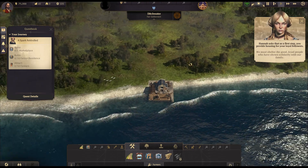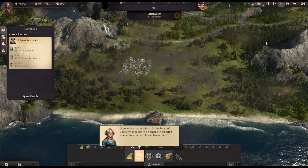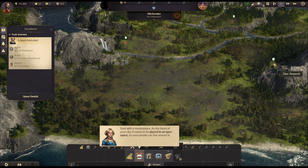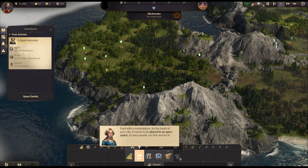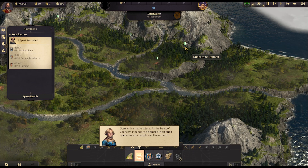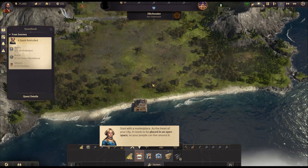'We must shelter the good loyal people who have shown solidarity with our family.' So this is where we are going to build our empire. This is our starter build — there are a few things that need to be cleared, but we can't do them until we have more people. We have some clay over there, some zinc, iron, coal, oil springs — it's a very resource-rich area. More clay, limestone, copper... what a wonderful purchase this was, good job sister!